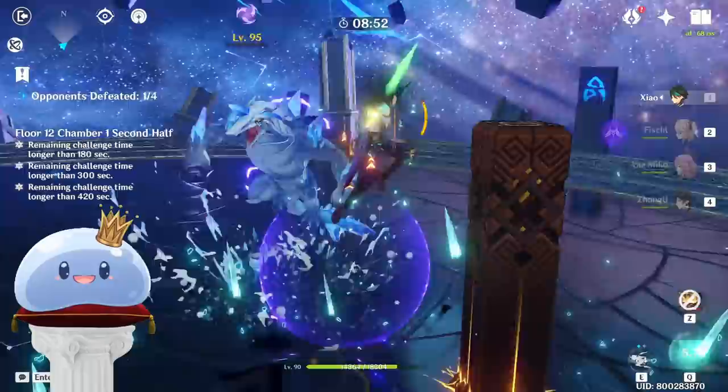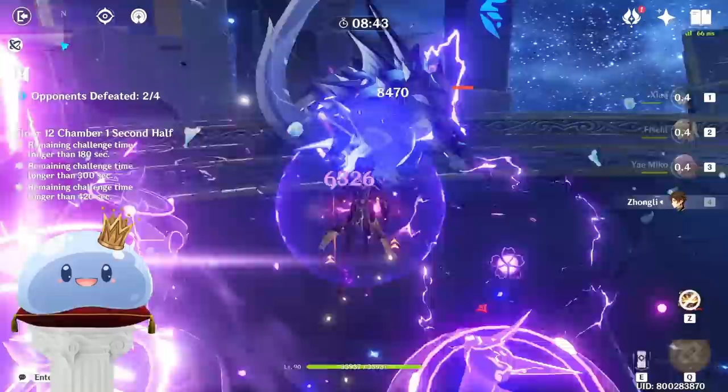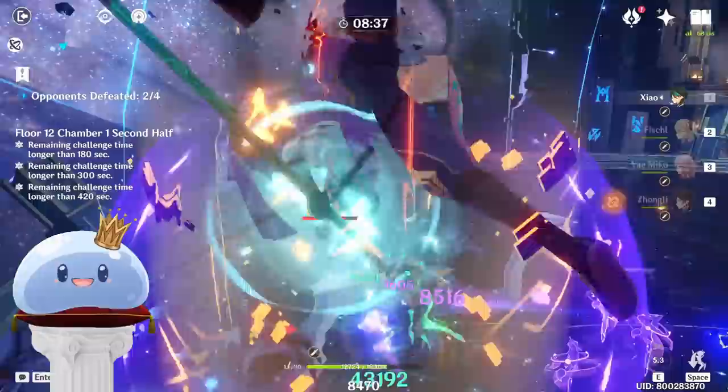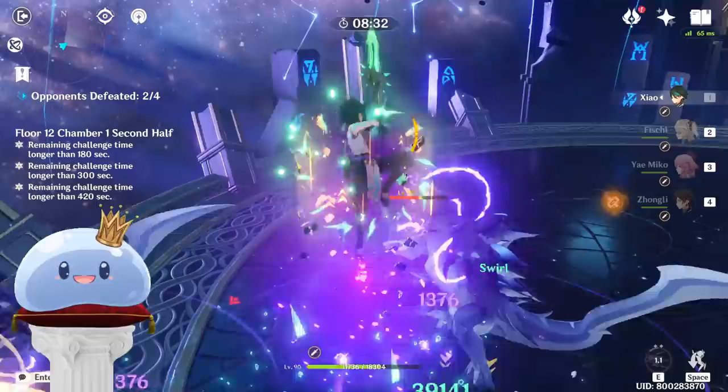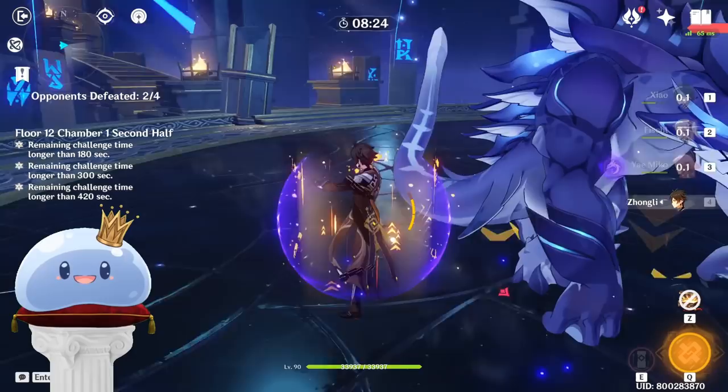The problem with this is that the Anemo units currently in the game do not have great synergy with Xiao. The best candidates are Sucrose and Jean. Sucrose provides all the energy he needs, the VV shred, and the TTDS buff. However, that is all she does — she doesn't effectively enable Xiao in a way Sara would for Raiden. TTDS buff also doesn't last the entire duration of Xiao's burst. Jean also provides all those things, sans the TTDS buff, but with the healing that Xiao desperately needs. The end result stays the same: Jean does nothing to truly enable Xiao or add damage besides that.